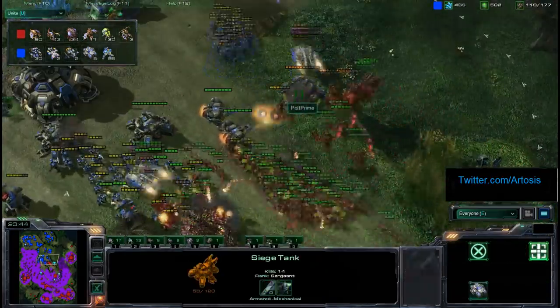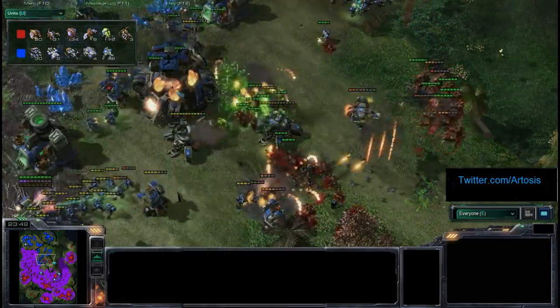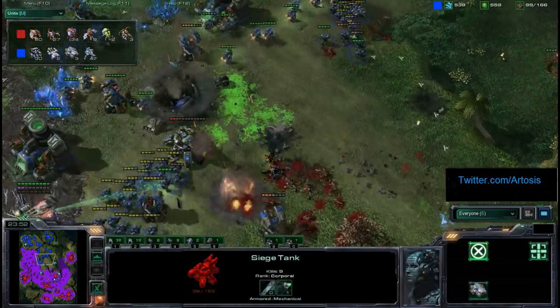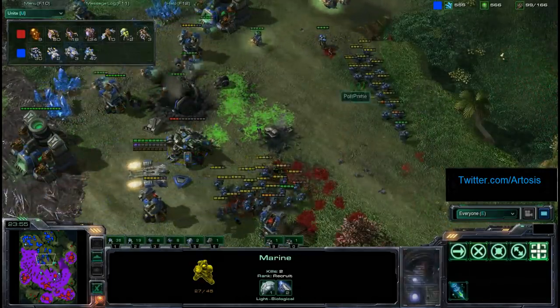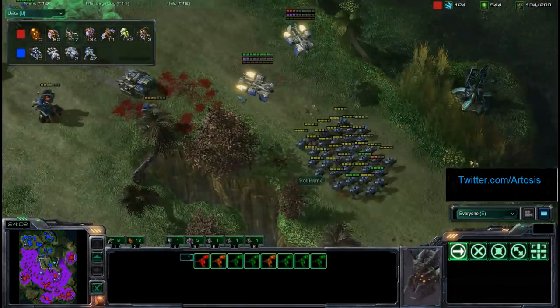Ret running in a lot of Zerglings on their tails — they do have 2-2. The Mutas coming in as well, going to target down some Siege Tanks. Will he go for the orbital? Actually kills off the Planetary with the Banelings — he's far enough ahead that he absolutely can do that. Polt at only 100 supply, 133 for Ret.